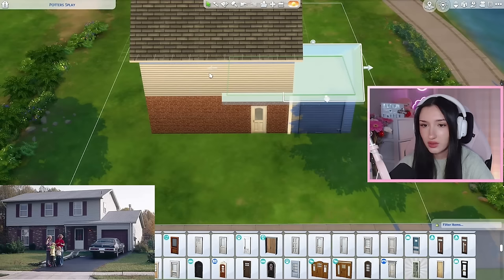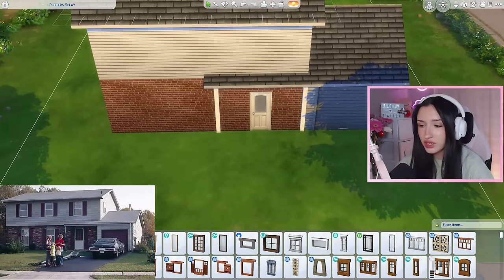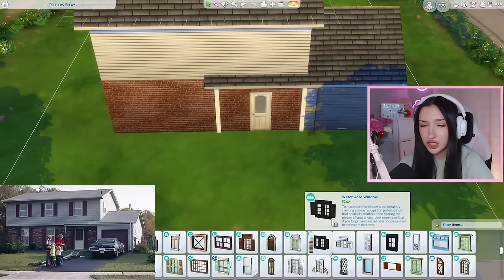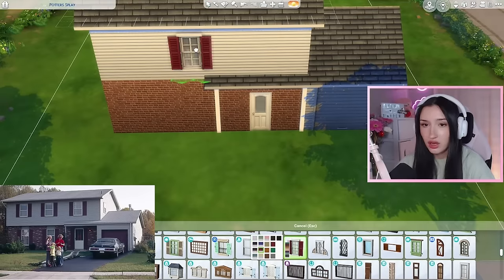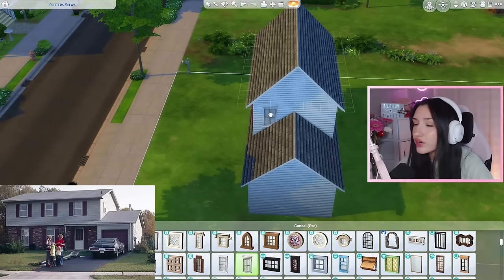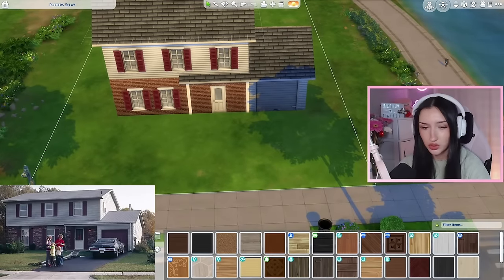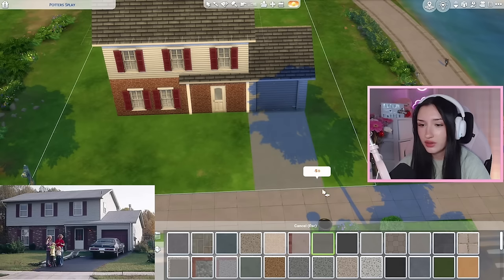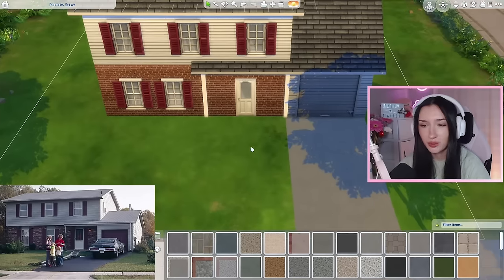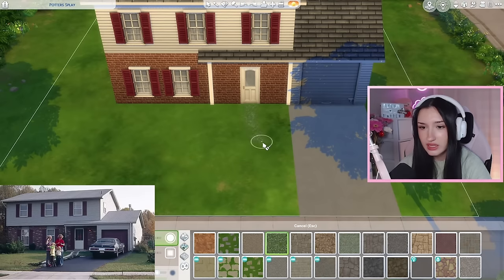I'm noticing that the roof kind of goes like so, and then they have another pillar right there. So I'm going to follow suit. For windows, they just have some pretty standard suburban windows. I'm just going to get a couple of windows with some shutters — these ones are perfect. This house was literally made to be built in The Sims 4. I want to work on our little driveway. Just going to add concrete all the way to the end, and they have a little stone path coming off the driveway. I'll do that with some terrain paint.